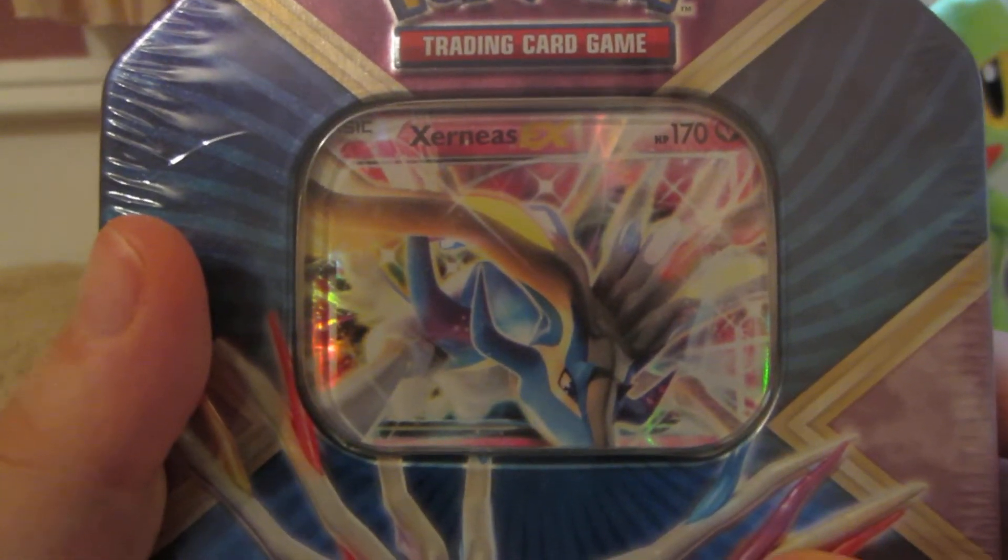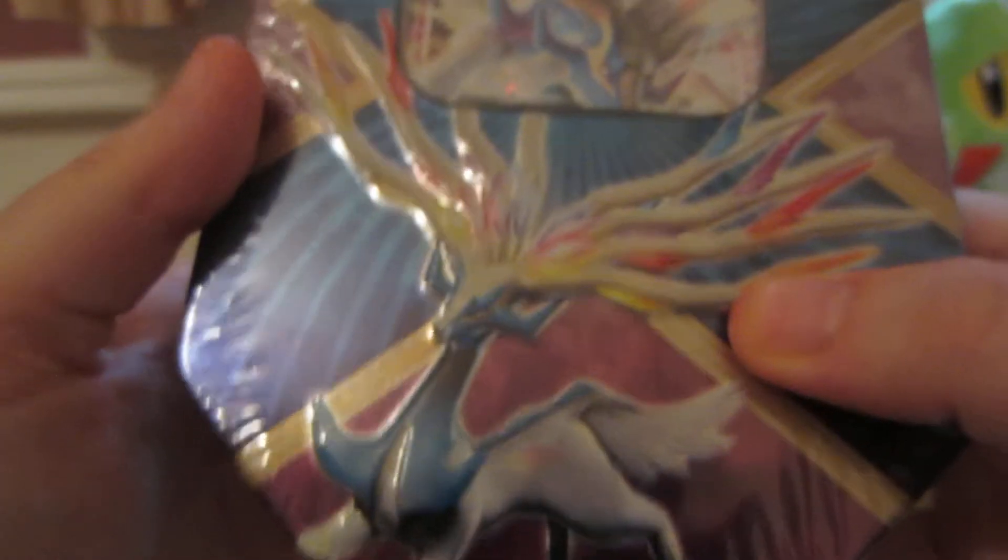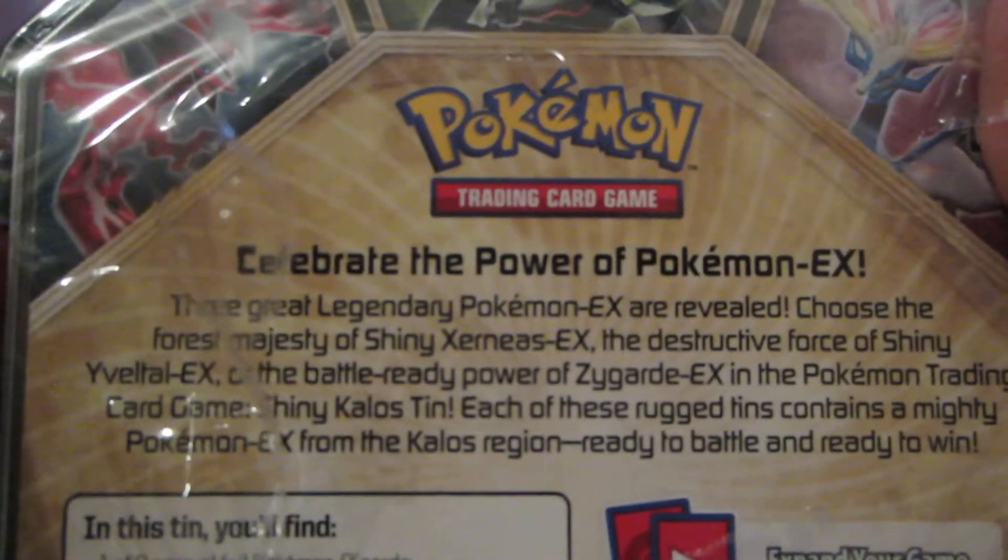Hi, so today I have a shiny Xerneas EX tin to open. It has a shiny Xerneas EX promo card. Notice how there's an X on the tin lid. We have a Xerneas, shiny Xerneas, shiny Eevee with a Y, and then shiny Zygarde with a Z. On the back it has the three Pokemon — Celebrate the Power of Pokemon EX.